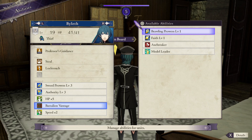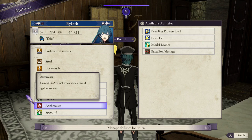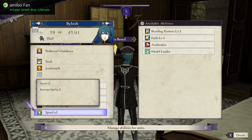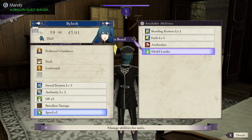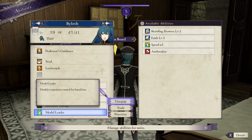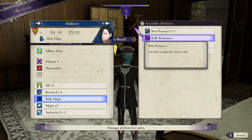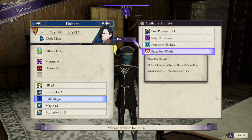The cool thing about Fire Emblem Three Houses is that after you've mastered a class, you can switch between classes and take the abilities you've learned from one class into another. Your level doesn't reset and your abilities don't go anywhere. You are capped at five different abilities, but you can mix and match and even keep a reserve, switching whenever you want. Don't move on before learning everything a class has to offer, because the last abilities in a class are some of the best ones.